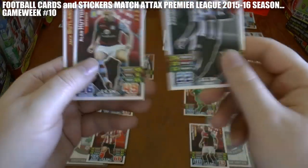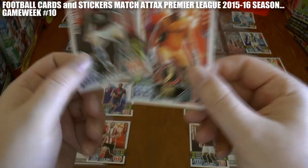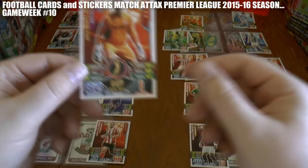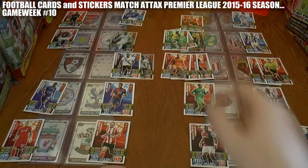Newcastle get the equaliser in the North East derby — looks like that one's going to finish level. Villa's Alan Hutton gets a late equaliser at home to Swansea, while Jack Butland gets the winner for Stoke at home to Watford.